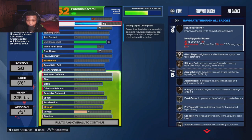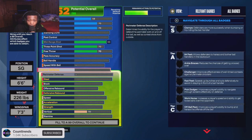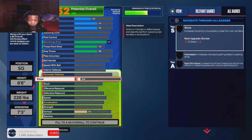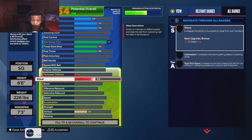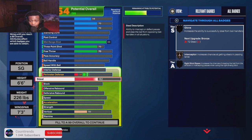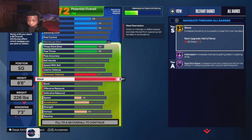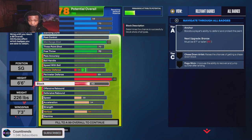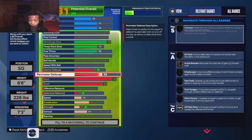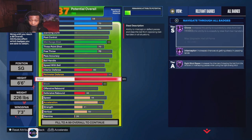We're going 70 layup — I think that's good for a lockdown. We're not gonna touch the speed with ball. We're upping the stealing, obviously, as max as it can go — we can go 99 and get the Glove badge. We can up the block too. We got 90 perimeter defense.